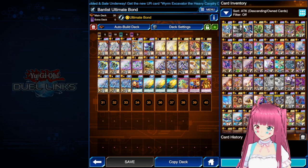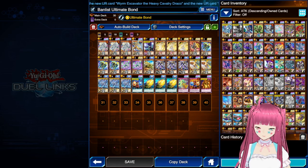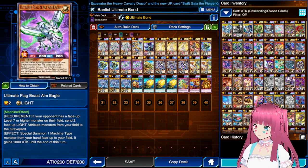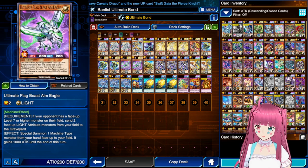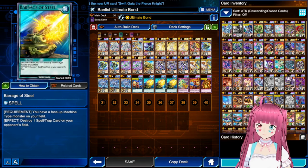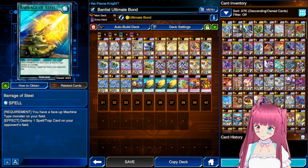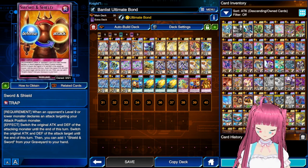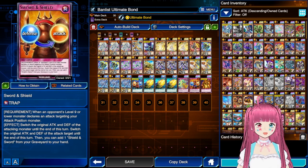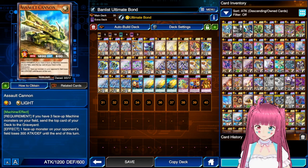The ban list has done approximately nothing to shake up the meta. I was already only on two Aim Eagles because the third copy is locked behind paying for the structure deck. The only thing I did was change Negate Attack over to Wisepad Ruin and remove a couple of Ghost Cyclone for the third Barrage of Steel and an additional Trap card, which probably could be a Talismanic Steel Array, Recital, or just another Assault Cannon.